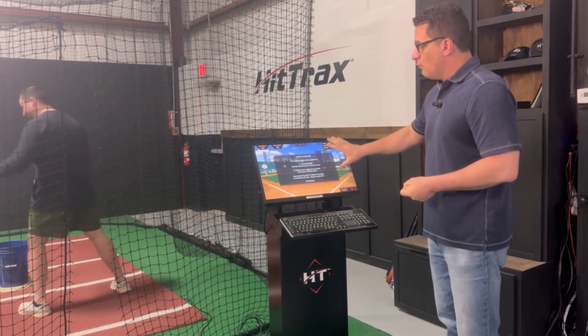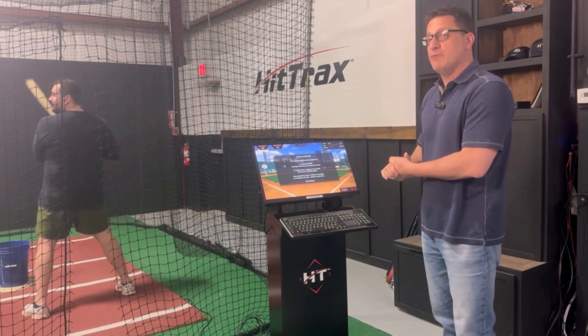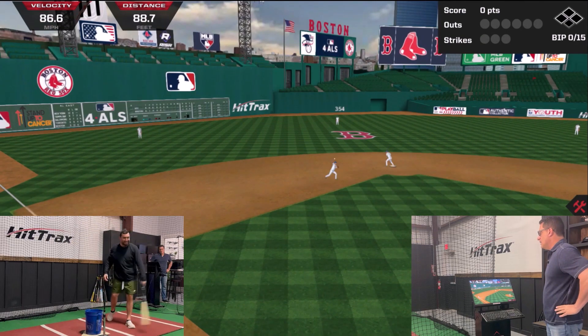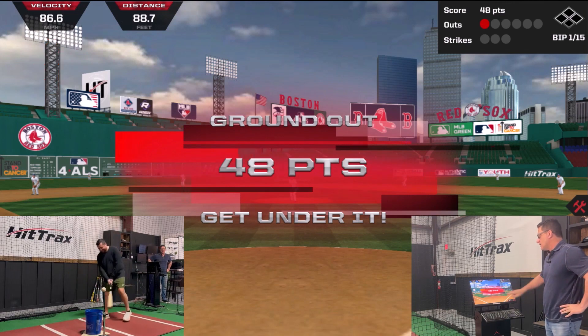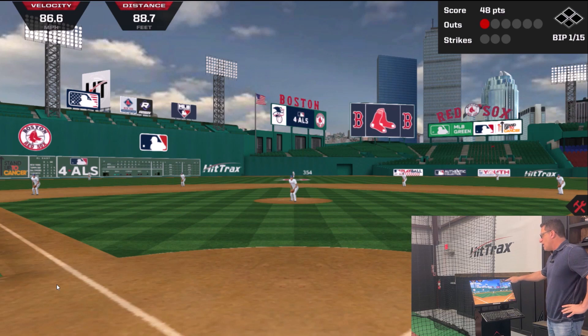Ryan, go ahead and take a hit — once he hits, the instruction screen goes away, and it only appears the first time you open the game. That was an 88, 86 mile-an-hour shot to the shortstop. He got 48 points, but unfortunately it was an out. So he has one out of six and 48 total points so far.